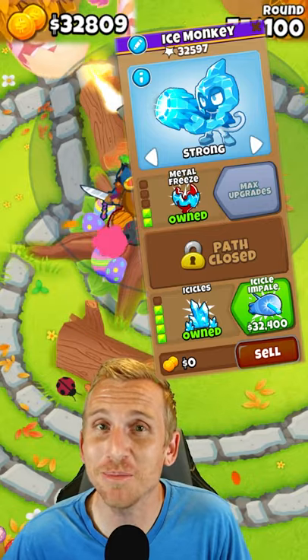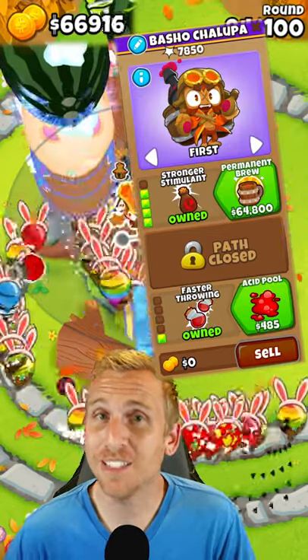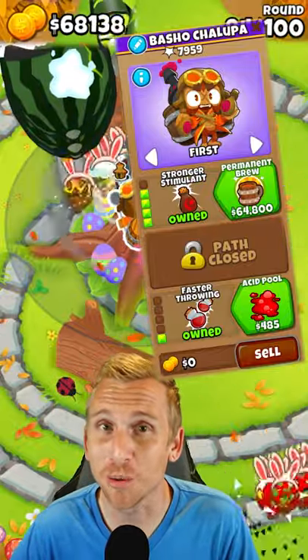With $32,400, upgrade your Ice Monkey to Icicle Impale. With a massive $64,800 saved up, upgrade your Alchemist to Permanent Brew.